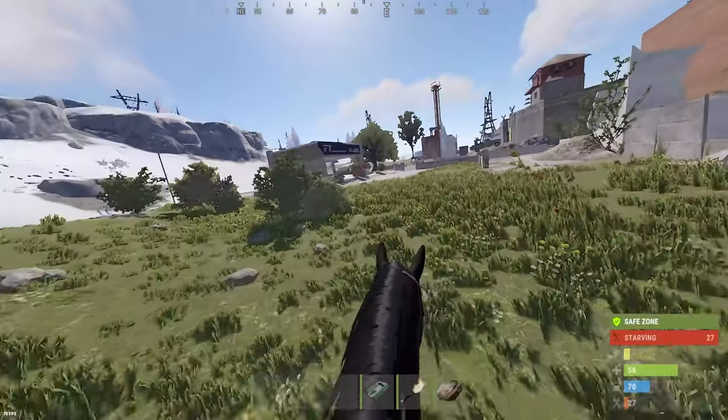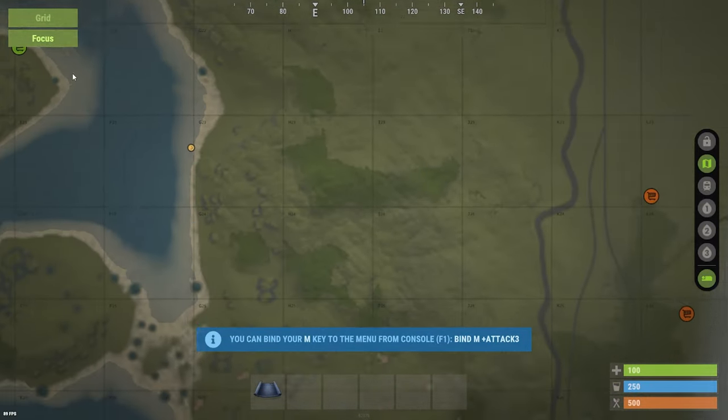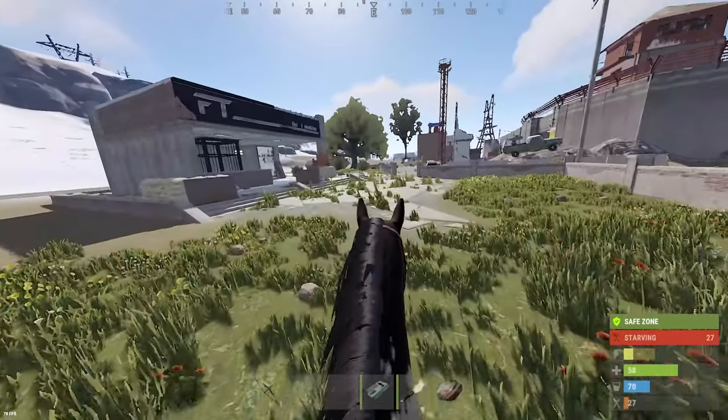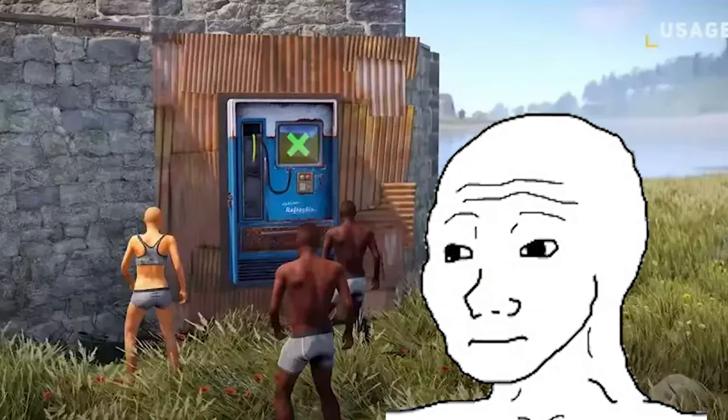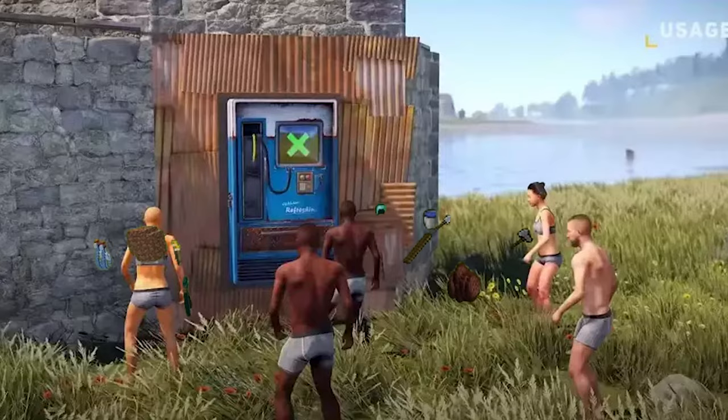So the first thing you're going to do when you join a server is scope out the map. First, look around at the vending machines, because this is where you're going to get your guns. Look and see if there are people selling guns, preferably for cheap prices. But you're not just going to run up to these vending machines and buy the guns, because that's dangerous — you have a chance of losing the gun and the materials you're using to buy it.